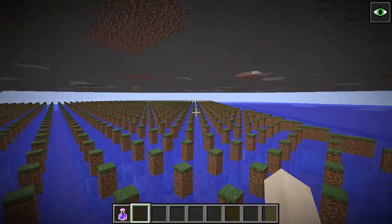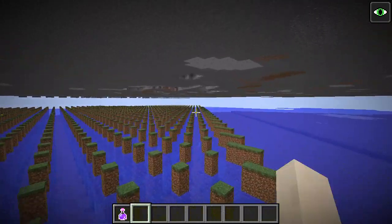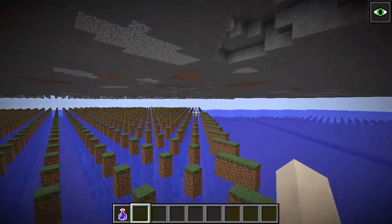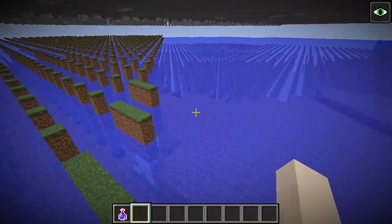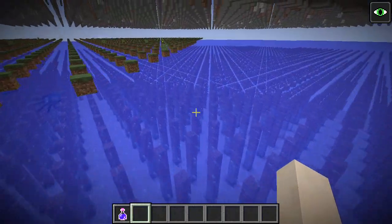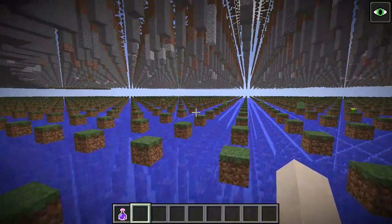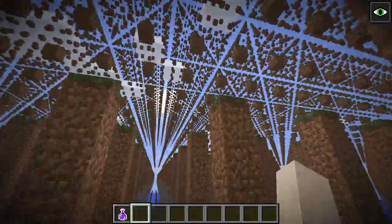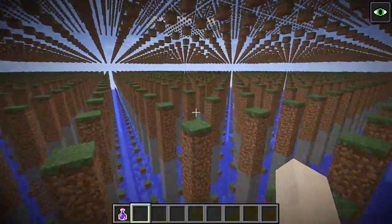If we head off in this direction you will see the terrain gradually dissipate into more and more of these pillar-like structures. You'll see that this layer underwater is also dissipating into these pillar-like structures, and the original layer at the beginning of the video has already dissipated into a grid.